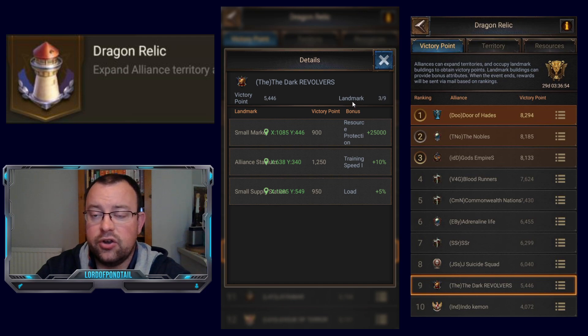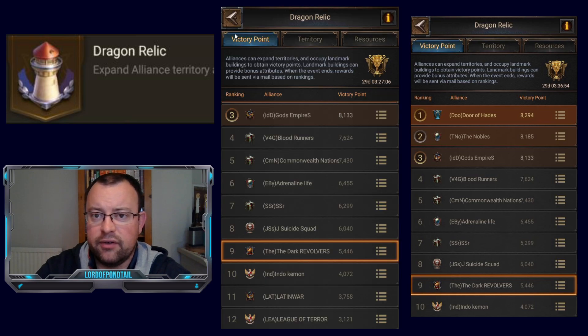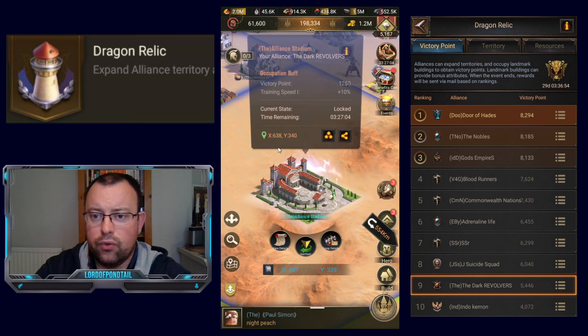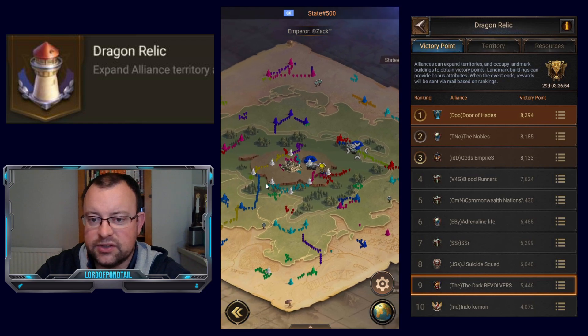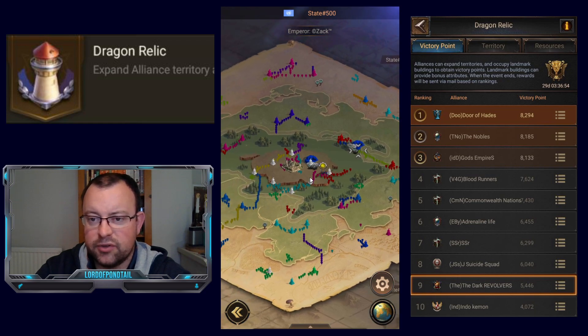You can only occupy 9 landmarks in the game. The landmarks on the inner rings are worth more points, so the top alliances are, in theory, going to be vying for this inner ring of landmarks that we can see here. These are going to be the most prized possessions.